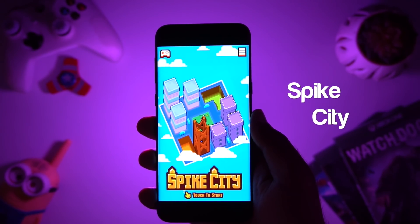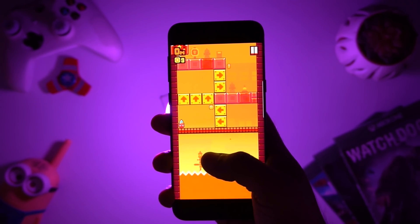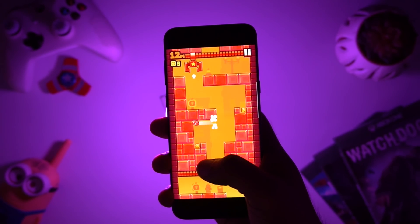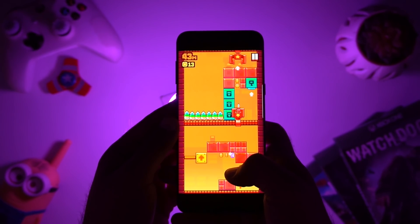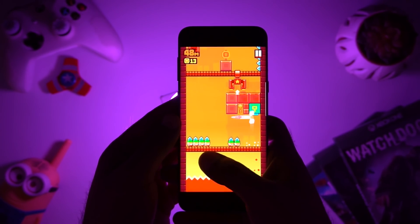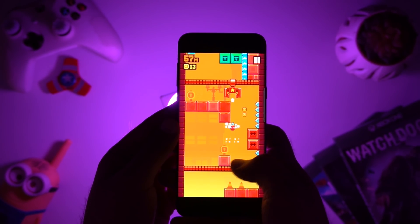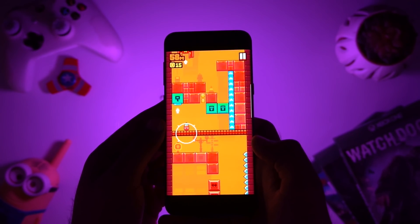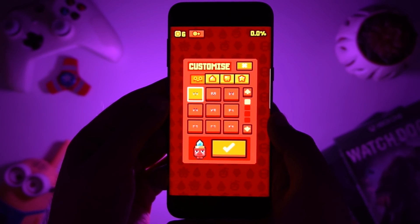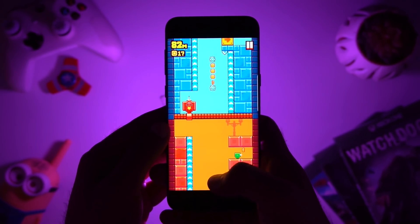The next game in our list is Spike City. Spike City is an action-packed platform game where you just need to swipe up, down, left, and right to move the spike. The graphics are basic but colorful, with pixel art that looks really amazing. It's an endless game which is very addictive, and you'll want to play again and again to beat your high score. You can also customize characters and increase their power to score more. In short, the game is simple, fun, and highly addictive.